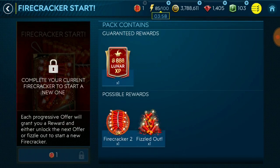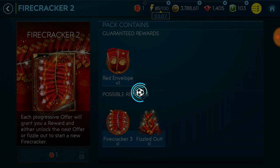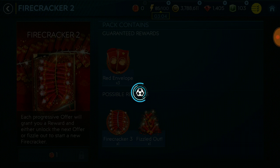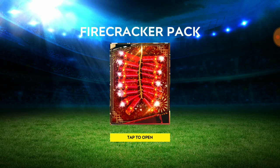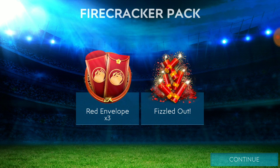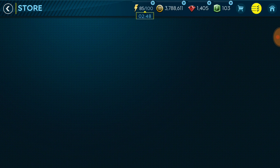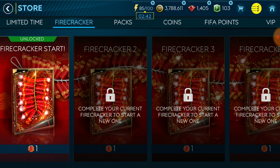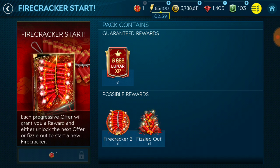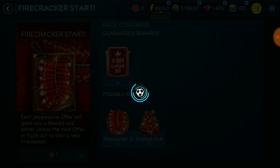We get two firecrackers. Soon we'll probably have Wild Dance Day packs - normally they make cards of players who do the heart celebration. Fizzled out in the second round, which is bad. Players who do the heart celebration would include Gareth Bale and Angel Di Maria, plus a few more. I expect similar players to what we had last year.